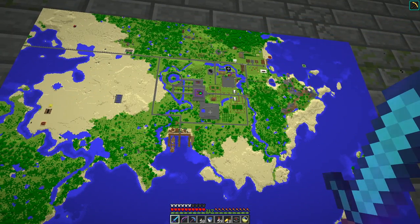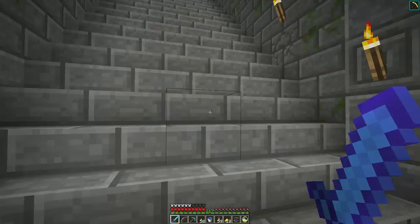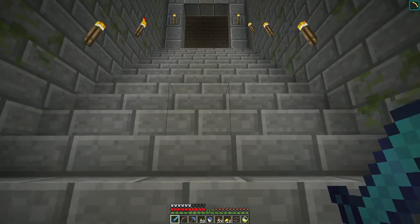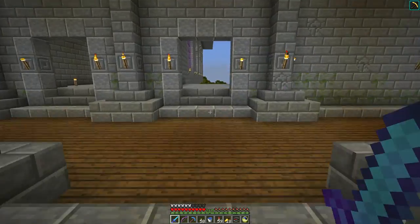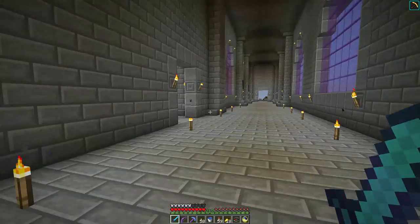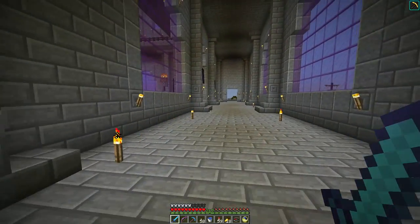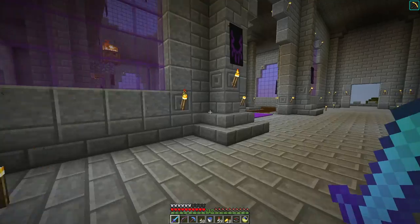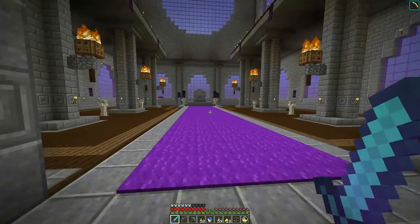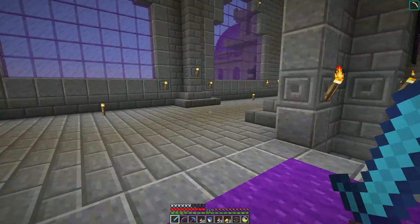He's got a map of the area which hasn't been updated super recently because it's missing a few things. But if we go back to the top, we can go and look at Risk and Seize's contribution to the spawn area. So this is sort of the King's Hall over here.